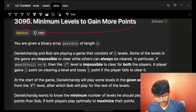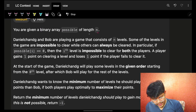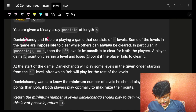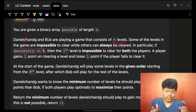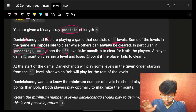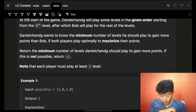The problem says we are given a binary array called 'possible' of length n. A binary array has only ones and zeros as its values. There is a person A and a person B — let's name them D and B. They are playing a game that consists of n levels. Some levels are impossible to clear while others can always be cleared. If possible[i] is zero, the i-th level is impossible to clear for both players. If it is possible, a player gains one point on clearing a level and loses one point if they fail.